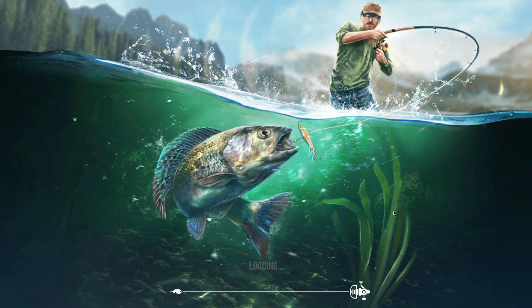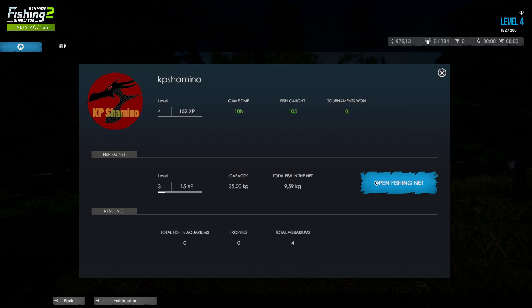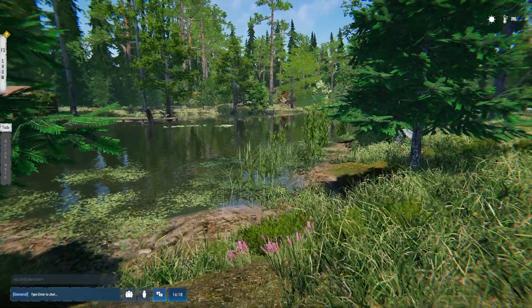Let me show you my position because now you're going to catch bigger fish. If we look at the net you'll see I got a chub — 25 dollars — 3 kilogram. It was a very big fight that took me 10 minutes, but I got him in. So chub and crucian carp are going to be the priority fish, and you can see the value is going up from three or four dollars per fish.